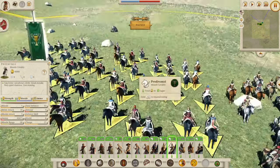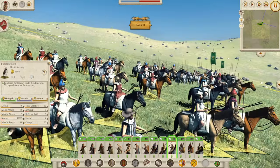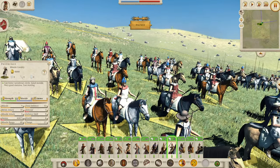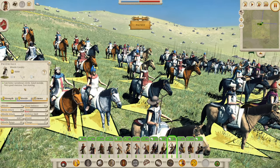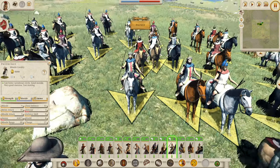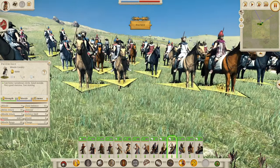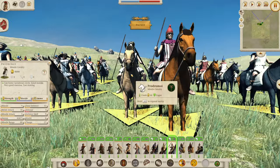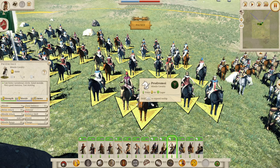Now let's look at the Prodromoi — we've seen these guys many times before, your lowest tier of cavalry. The 27 charge is not too bad and will do some damage if you have to use them in melee. But with 9 morale and 10 melee attack it's not going to go too well, and with 12 defence — and remember, defence for cavalry is so important because their hitboxes are so large — having low defence means they die very quickly. You don't really want to use these guys in extended melee, and only charge them when you absolutely need to.